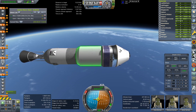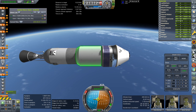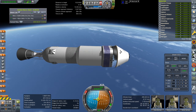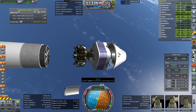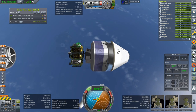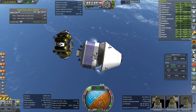Maybe we should do the flip-around and undock thing, but we don't have to do it totally Apollo-style. Okay, separation. We probably should have deorbited that stage but we used all the fuel, so okay — RCS. You can see the KIS containers at the bottom of this craft.